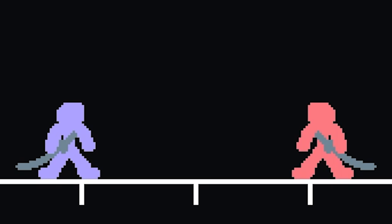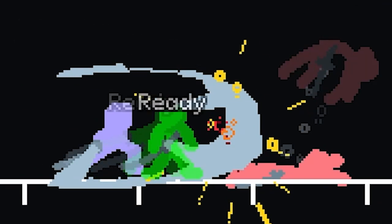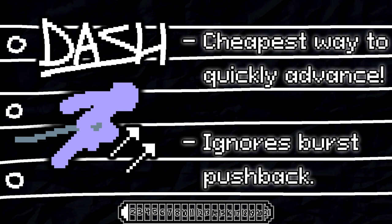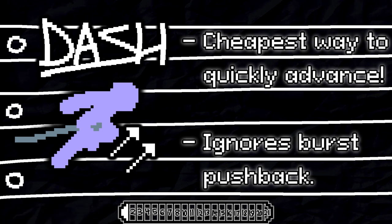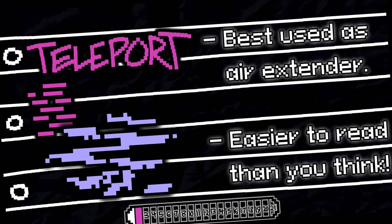This game is a bit of a special case when it comes to how I can really showcase combos since they're so free-flowing and obvious in this game. However, I did prepare these absolutely raw cowboy move flashcards. First up is Dash, which I previously mentioned to be a decent round start option and quick advance. Teleport is best used as an air extender, but it's pretty easy to read, so be careful.